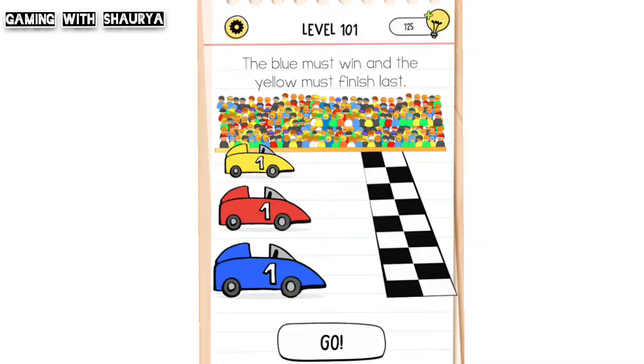Please subscribe to my YouTube channel Gaming with Shorif for more solutions. Brain Test All Star Level 101: the blue must win and the yellow must finish last. So the blue car should win and the yellow will finish last.